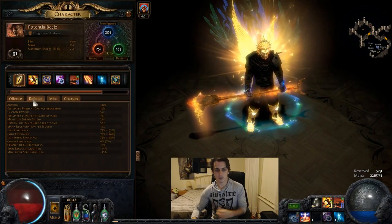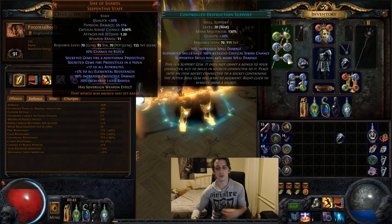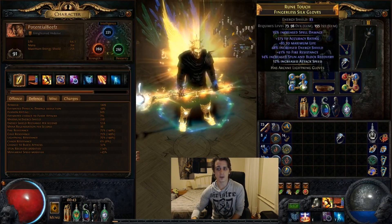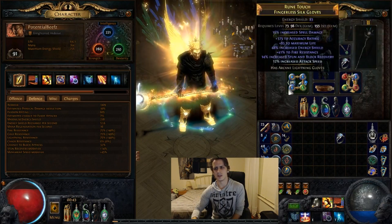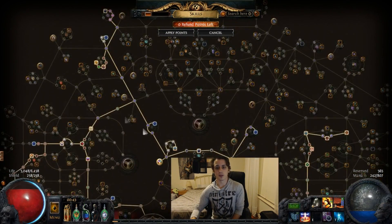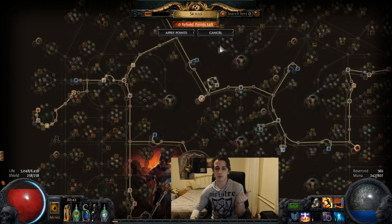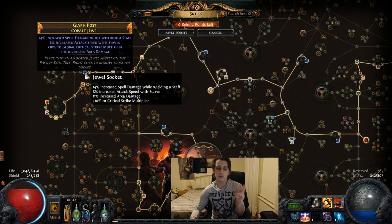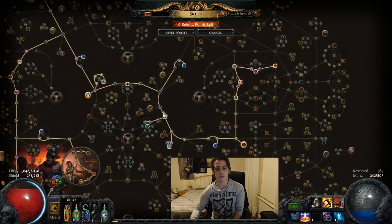Try and get a Wise Oak flask and cap it to two resistances — lightning and cold — so that your clear benefits from ball lightning and frostbolt. Jewels are fairly important on this build, which is why we have so many. Damage, spell damage, area damage, and crit multiplier if you can get it are all really important. General damage and life are what you really want on your jewels — they increase your damage by a very large amount, so try to get ones similar to these.